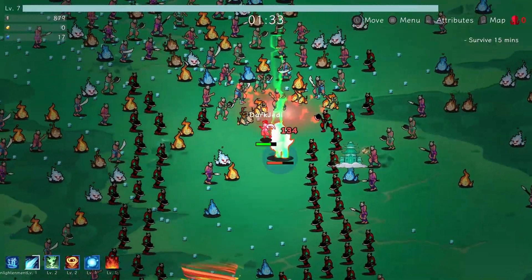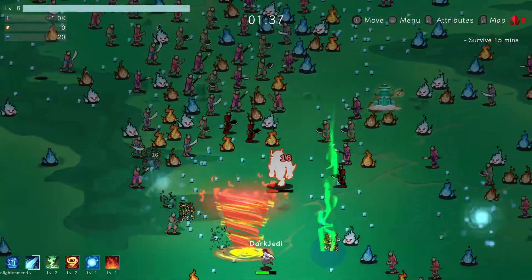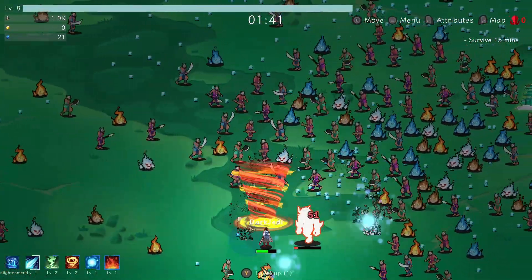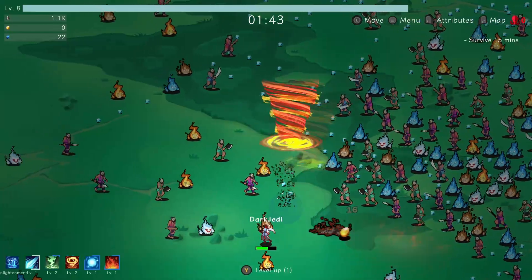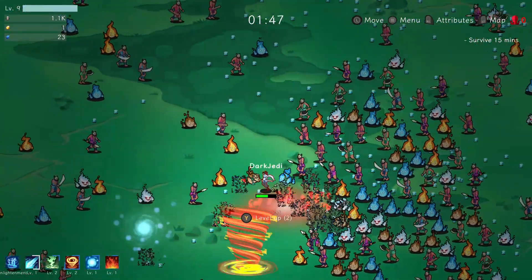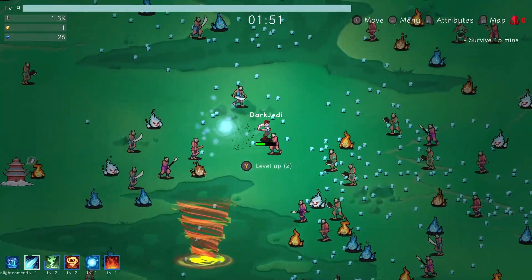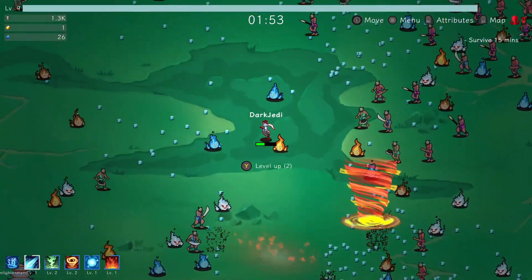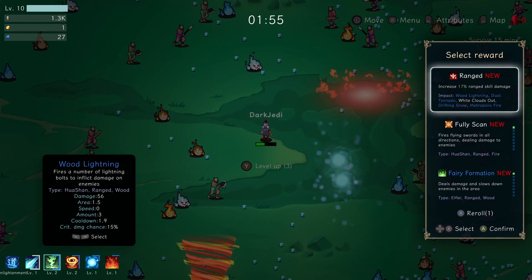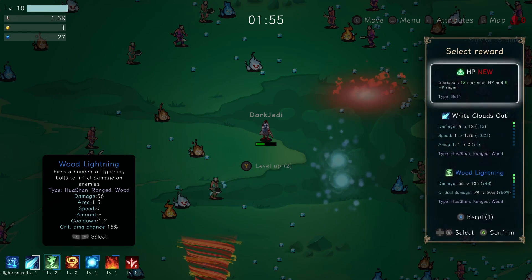I'm in trouble here. We killed him — I need to get his egg, his Spirit Stone I should say. I'm in a very bad way, I need some health regen. We've got three level ups anyway, so: increased 17% range skill damage — yes, I will take that. Increased 5 HP regen — lovely. And I'll take some armor as well.